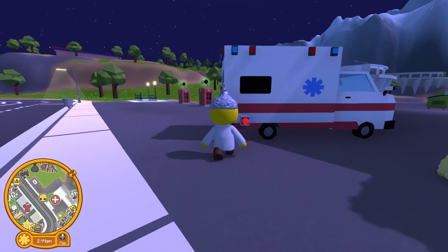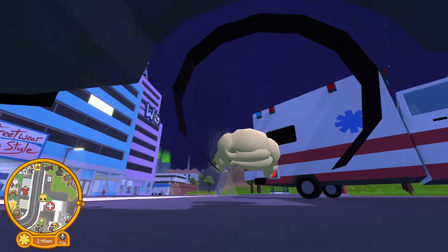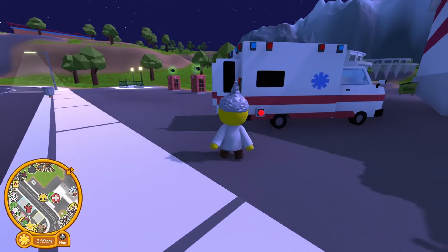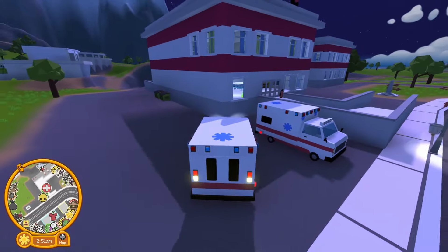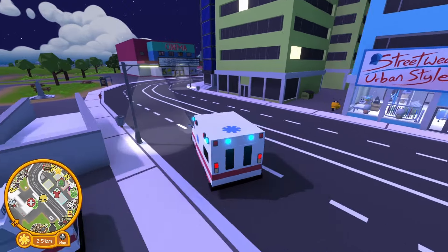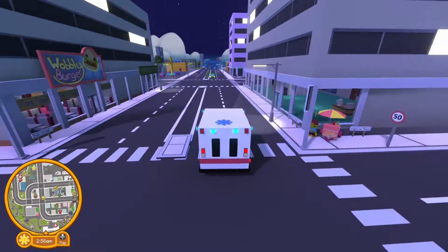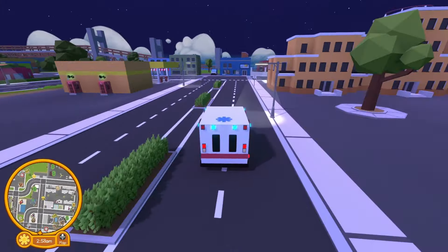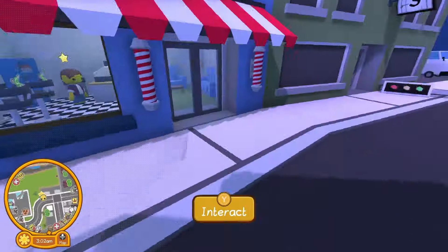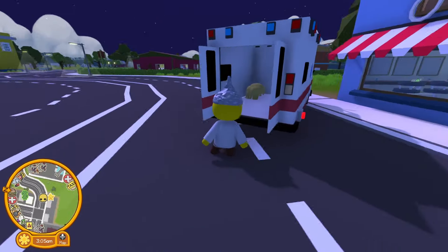Now I need to take this wig back to the hairdresser so he can cover up his hair and people will actually want their hair cut by him. I'm just going to quickly put this in the back of the ambulance so I don't have to walk all the way there. Turn the lights on so the pedestrians and cars will get out of the way. Excuse me, coming through - an emergency! Right, here I am, Close Cut Barber Shop. Need to give this poor person his wig.